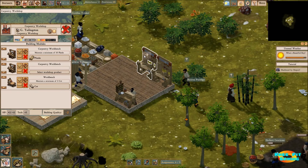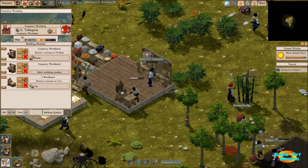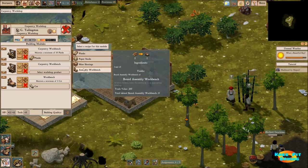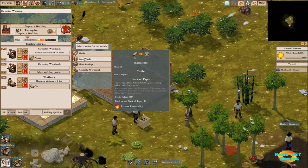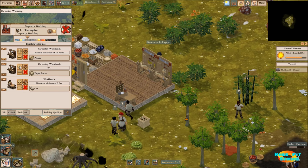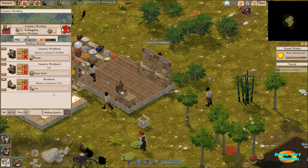The question mark here tells me that this particular workbench doesn't have any orders right now. Let's see what we might be able to use here. Do I want to make mine shorings just yet? I don't think so. Let's make some paper stacks - let's make two paper stacks, and that's going to take quite a bit of planks to do that.